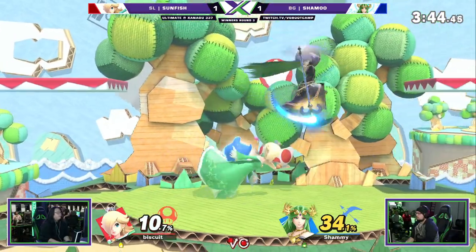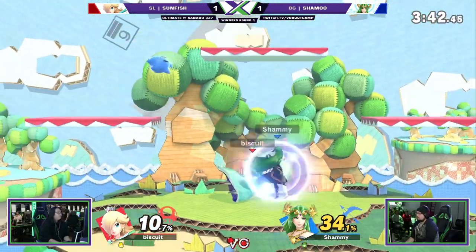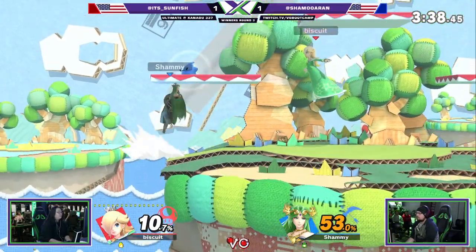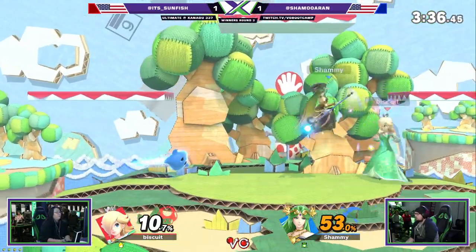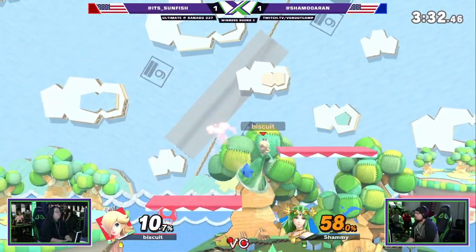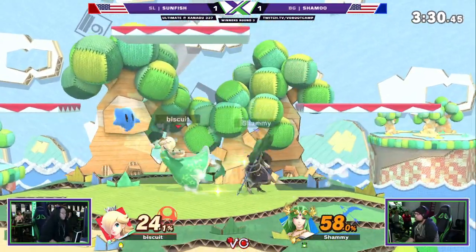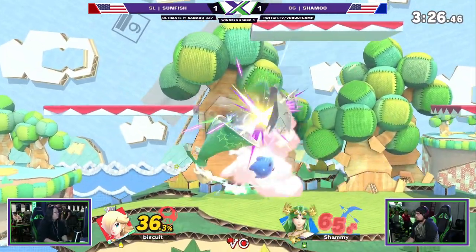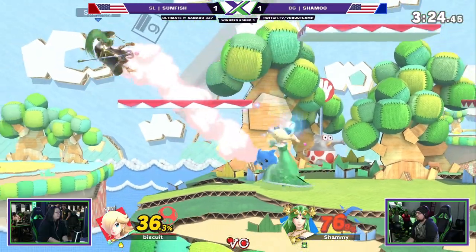Turn around upsmash — not enough yet. Where's your shield? Careful, Sun. Nice little back air. Incoming up air — that would've been a good option. You gotta respect that back air, it's gonna dish out so much damage. Even if you got both Luma and Rosa, it's not gonna be enough for forward throw.